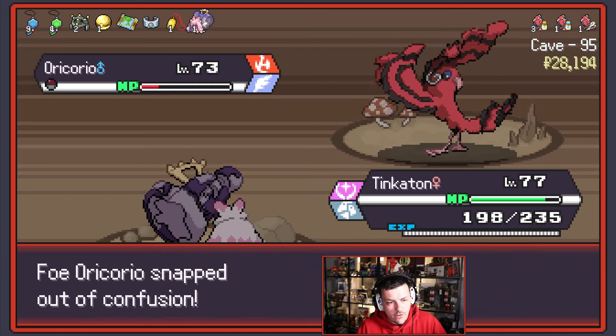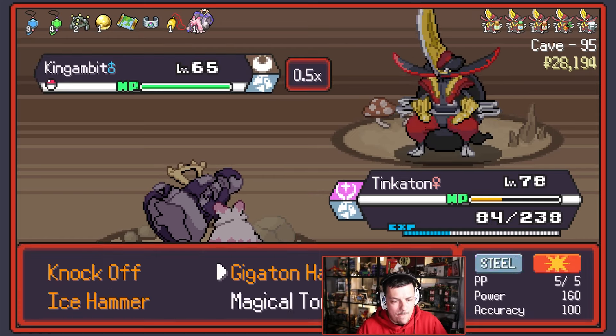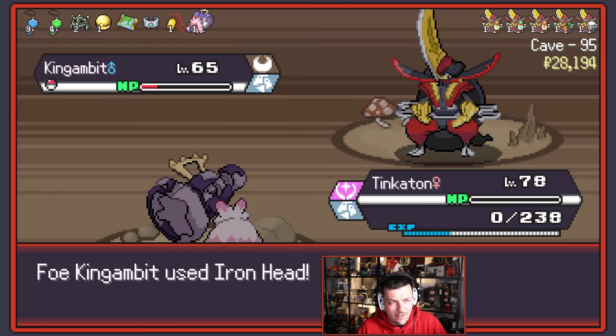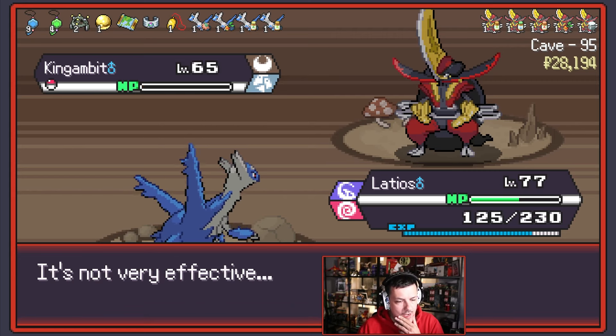Ice Hammer a Spe-fell, which is annoying. We could also Knock Off. Fire and Steel — not a good mix. We knocked off your berry. Magical Torque — do it again. Gorgonaggle — darn. I was hoping you'd hurt yourself in your Confusion. At this point let's go here — Dragon Balls, because I still feel like it'll do enough. What are you going to bring out to fight Latios? That'll do quite a lot — crit, got me.